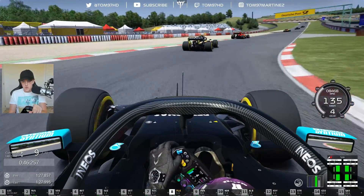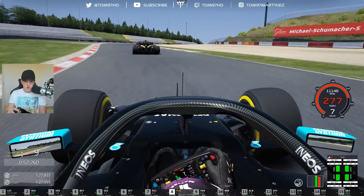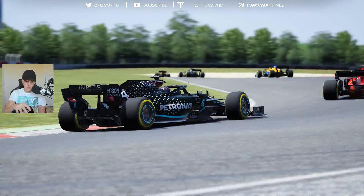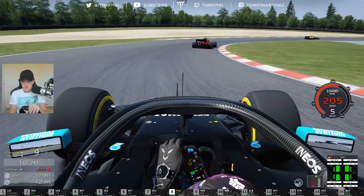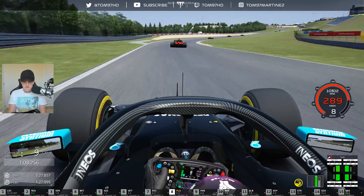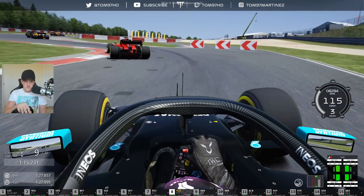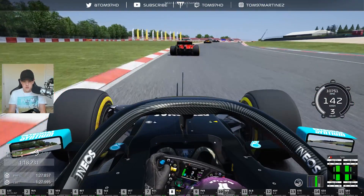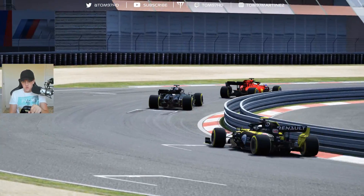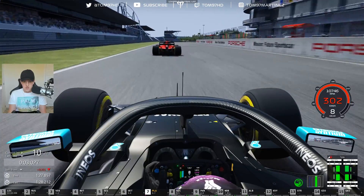Now we've pulled up to the back of Ricciardo, who's behind the Ferrari of Sebastian Vettel. Good run through here — down the inside, nice move. Now we've got to get past the Ferrari. DRS — can we get Seb? We're closing in but not enough. Going into the last half of the race, running out of time. Staying close to Seb, running the engine mode a little bit earlier through the final corner — picking up some understeer mid-corner but we are close enough.